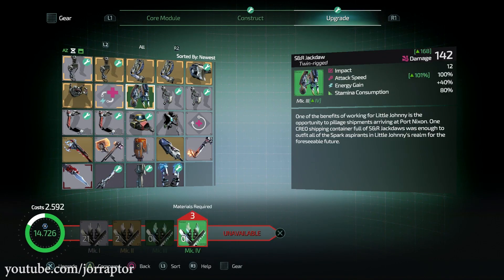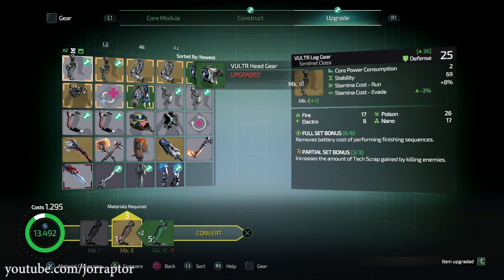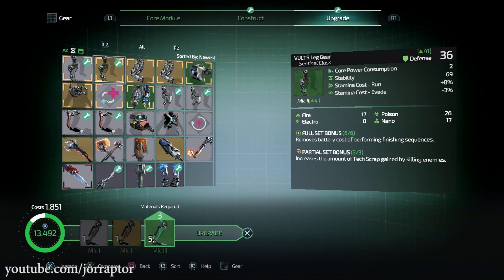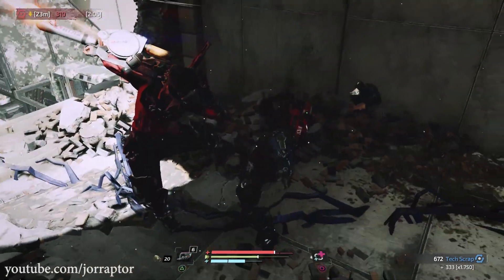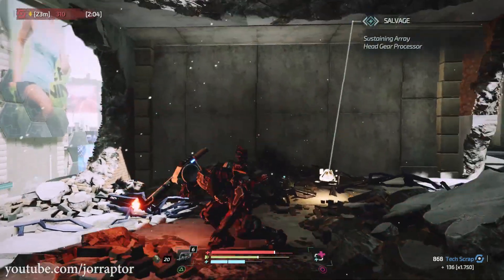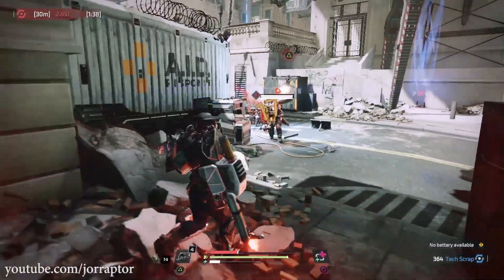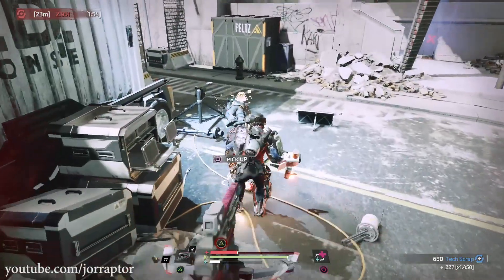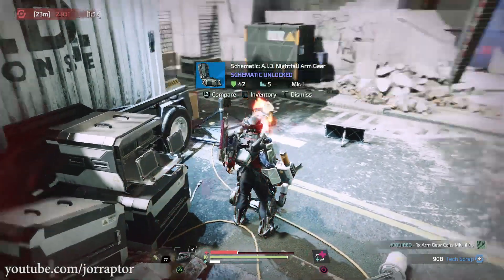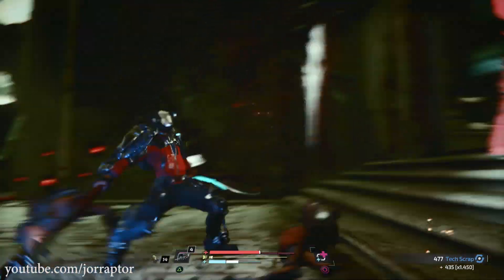There are gear sets in The Surge 2 with special set bonuses when you wear all six parts, and you can easily get these parts by killing the enemies using them. The first time you encounter rank 2 enemies, cut off all the different parts — the head, arms, legs, and chest — to craft the full set. It's smart to farm enemies close to a med bay, get the parts, craft the armor set, and then continue.